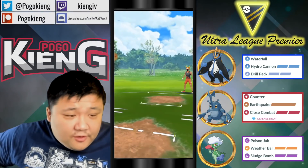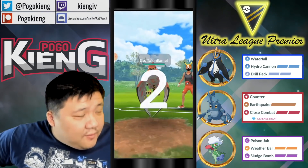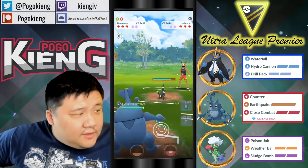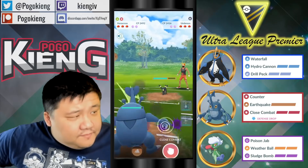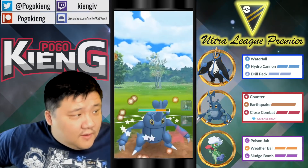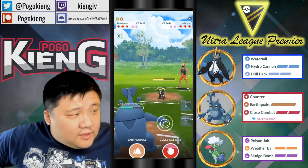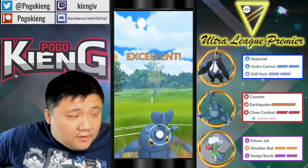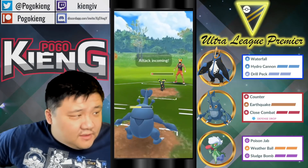Moving on to the third game — we have Empoleon into Talonflame, obviously a really great lead here. They come into Umbreon and we counter-switch into Heracross. Heracross is tankier, as you can see, than the other fighter, so it should be able to survive the second Last Resort — yeah, should be able to survive no problem, and then able to farm down.